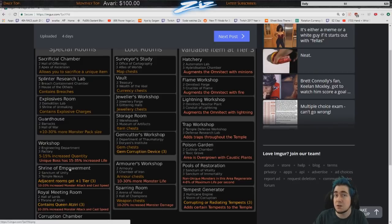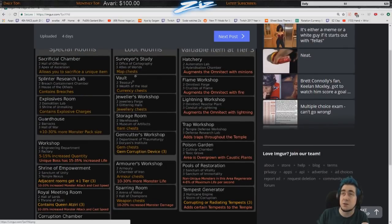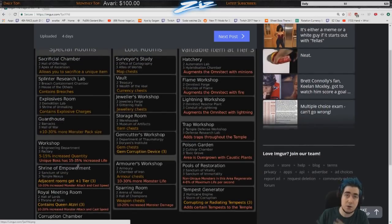The Shrine of Empowerment is really good and something you want to get early. Anything it has a direct door connection to gets plus one tier. I wish they would add a fourth level — imagine having a level three Vault and a level three Shrine of Empowerment next to each other getting a level four Vault. Out of over 80 to 100 temples I've done, I've only had a level three Shrine next to another level three zone once.